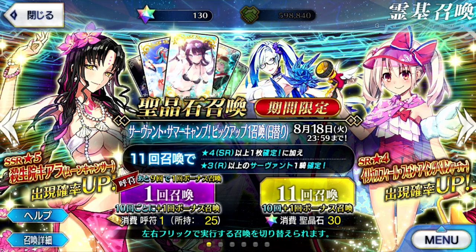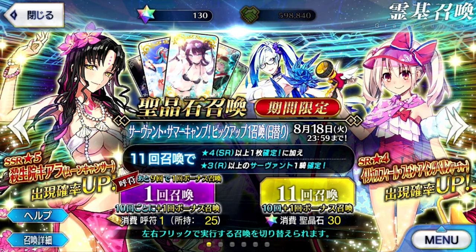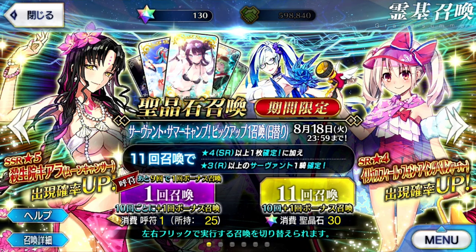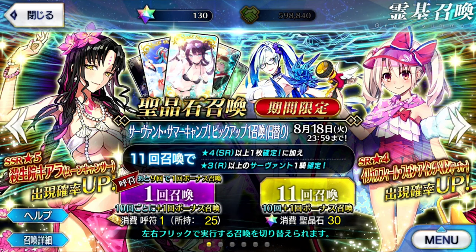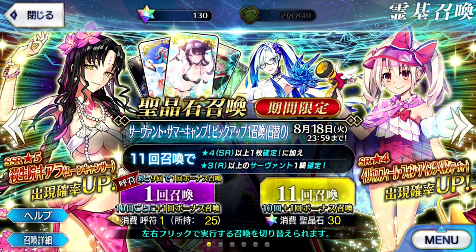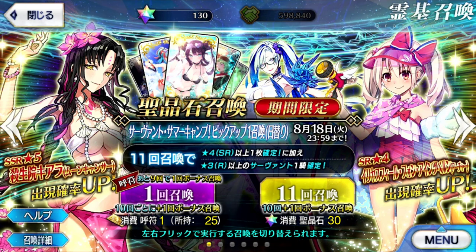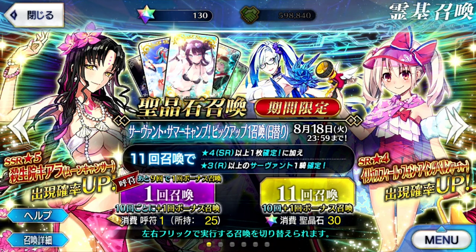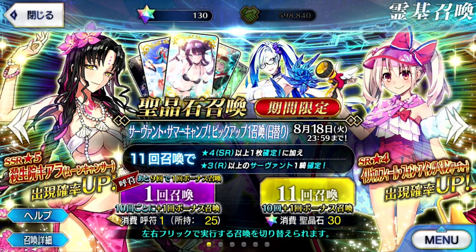I can't really tell you much about the units, other than Kiara is Moon Cancer, 5-star. Brunhilde over there is a 4-star Berserker, and Ilya is a 4-star Archer. This is the 5th year in JP, in case someone who doesn't follow JP is watching. This is basically what NA has to look forward to in 2 years.